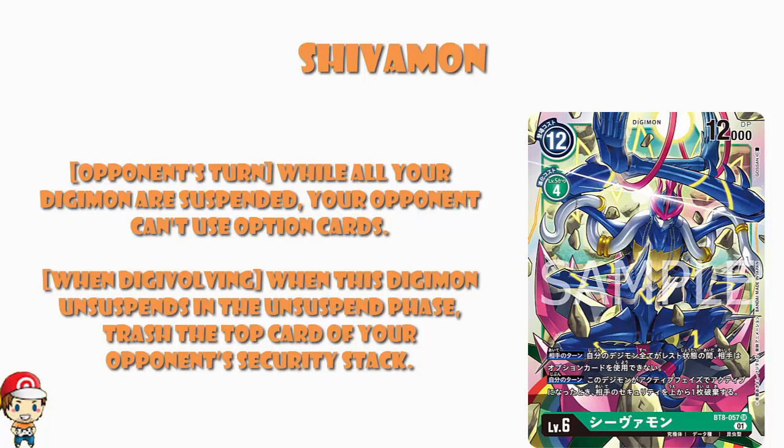While all of your Digimon are suspended, your opponent can't play option cards. Do remember this won't work when a card comes out of security, because that's not playing it — it's a security card, it's a different thing. We'll get a ruling on this when the FAQ drops. Generally speaking, when a security card or option card comes out as a security card, it is not playing it. This should only stop option cards being played from hand.